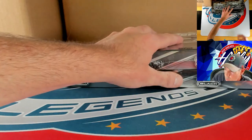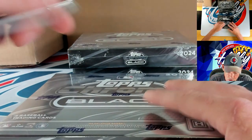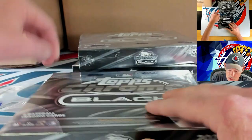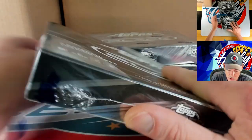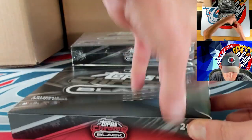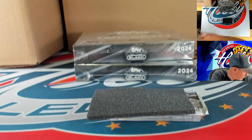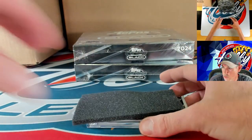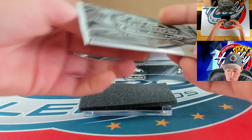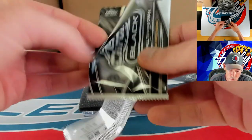We're noticing that the base slab autos are mostly, if not all, rookies. The break we did yesterday every single base slab auto was a rookie, but I don't know if that was the norm. Today we found two base autos that weren't rookies, but yesterday all the base were rooks.